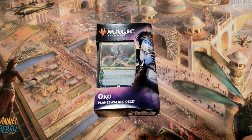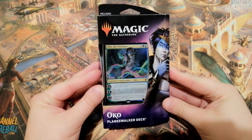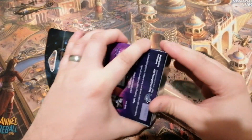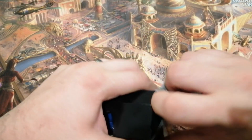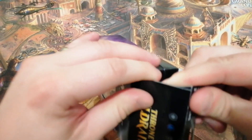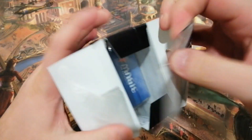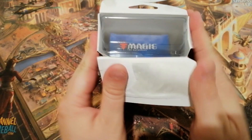Hello ladies and gentlemen, welcome back to the channel Markshead Magic. I'm Jordan. We have two brand new planeswalker decks for Throne of Eldraine, and in today's video I'm going to talk about what you get in the deck as well as a simple $5 upgrade to improve it. Before we start assessing the Oko Trickster deck, if you like the content hit the like button and subscribe to the channel.